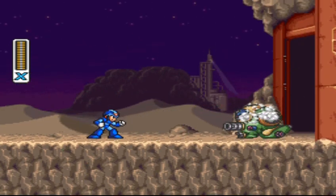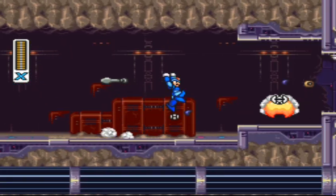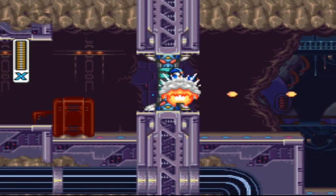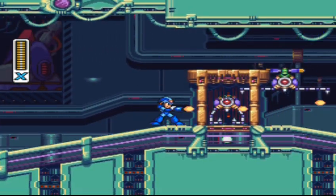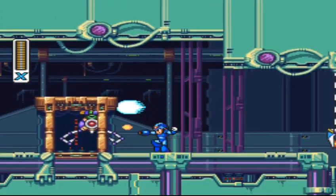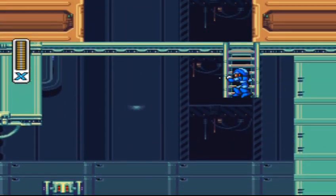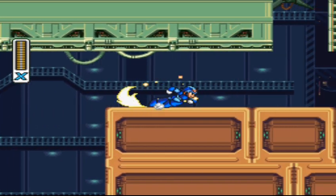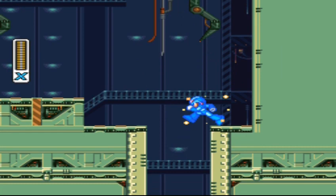¡Un compañero caído! Aquí la novedad de X ahora en Mega Man X2 es que ahora puede hacer el dash sin necesidad de tener las botas. Muy bueno ese. Ahora el uso más práctico y dinámico. Aunque no crean que no se va a quedar con las mejoras, aún faltará más cosas que tenga.